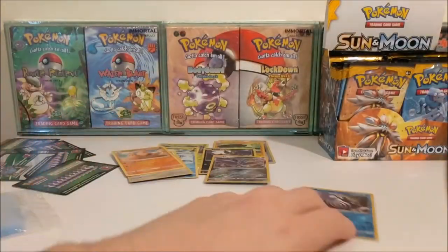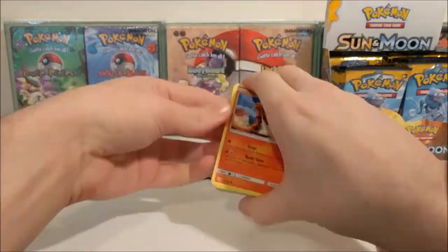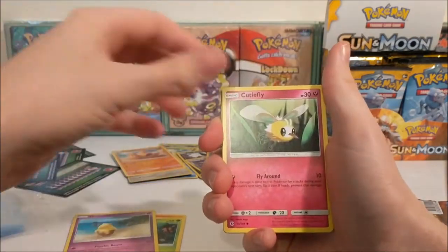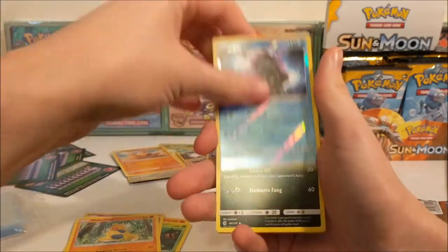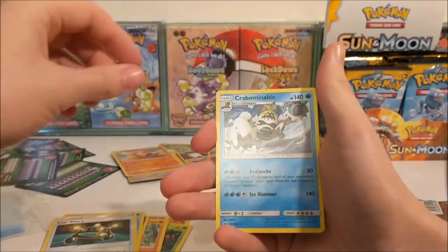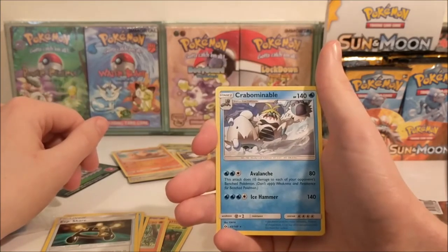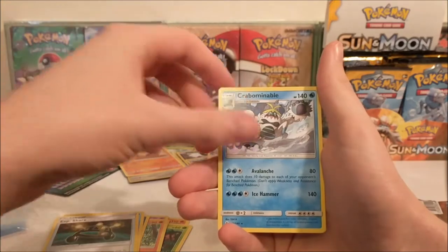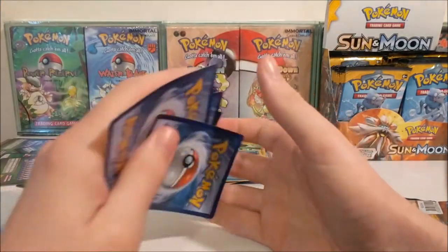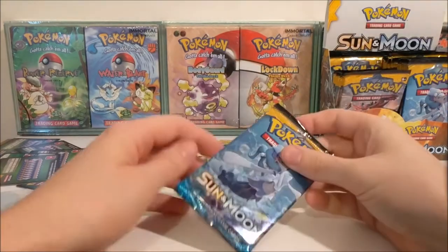I'm getting energy in every single pack, this feels like a good pack. We have a Torkoal, Rowlet, Drowzee, Cutiefly, Makuhita, a Cloister Rare Reverse - lovely - Croagunk, Araquanid, XP Share, a Crab... Crabominable - I give up, you know what I'm trying to say. It's still early in the morning and I was working a night shift last night, that's my excuse.